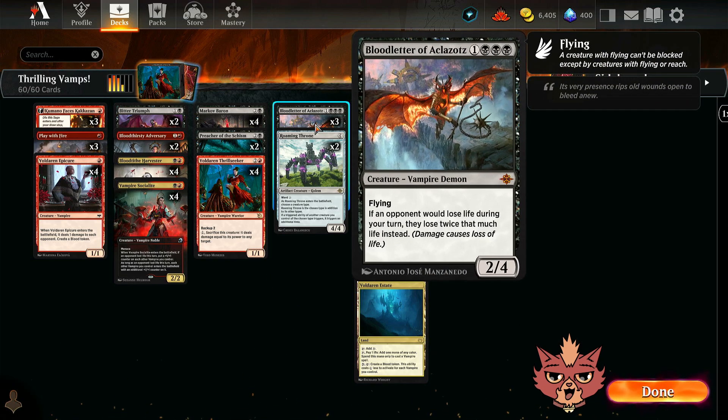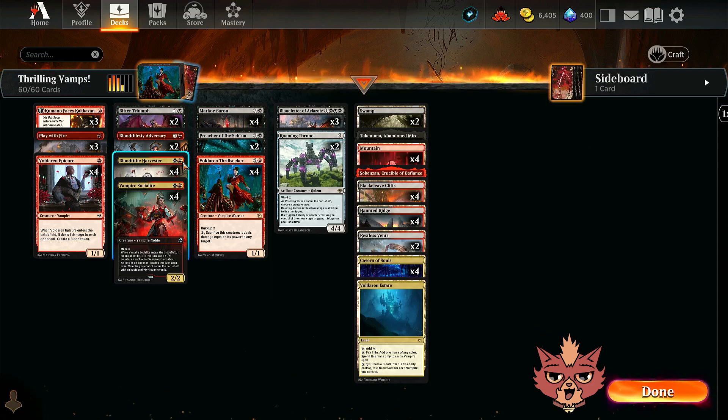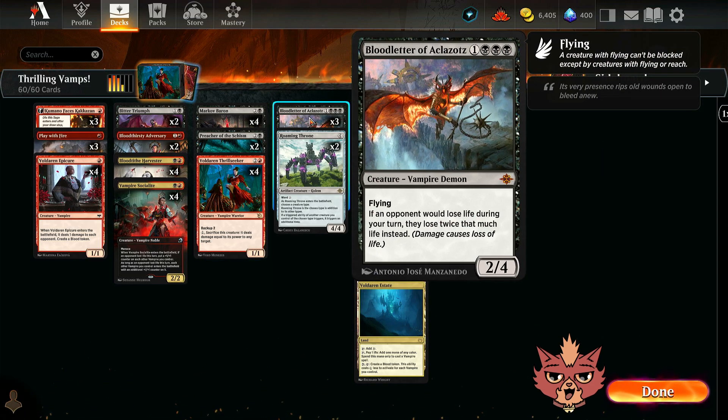The top-end vampire here is Bloodletter of Aclazotz — 4 mana, 2/4 with Flying, a Vampire Demon. If an opponent would lose life during your turn, they lose twice that much life instead. If you play Bloodletter and then next turn drop a Thrillseeker onto something like a Blood Tithe Harvester, swing with the Harvester, then pay 1 and sacrifice it to slam damage to the opponent's face — that sounds absolutely wild. Just note the phrasing says 'during your turn.'